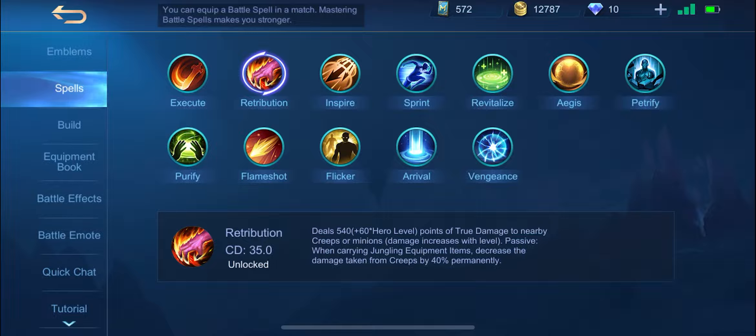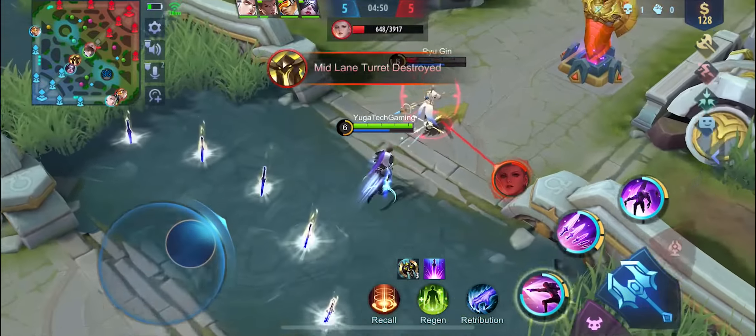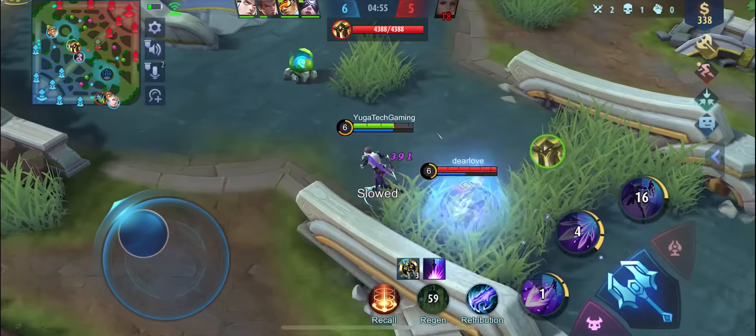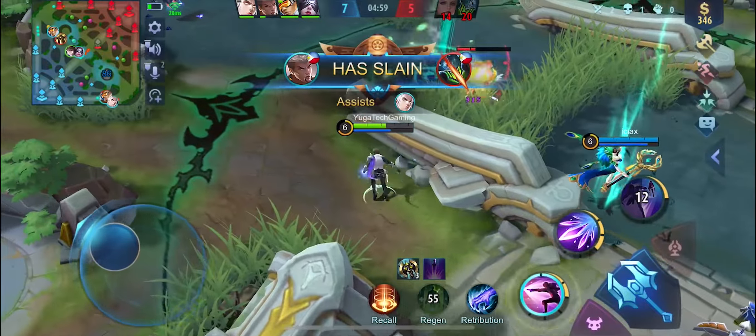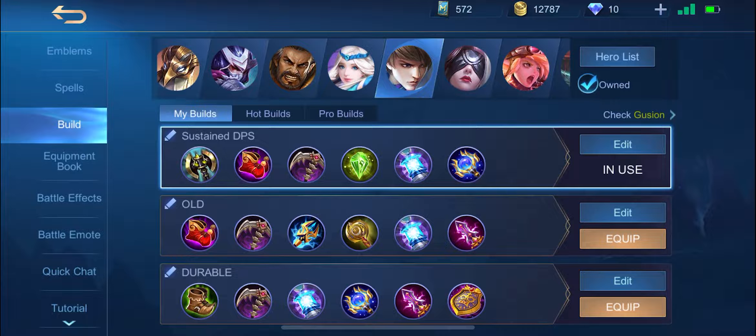For the spell, I highly suggest that you pick Retribution if you use Gusion. It will be beneficial to him because it will help him succeed in getting buffs and other objectives. Gusion should always go mid lane because he is a very good hero in terms of rotating and getting objectives like buffs, crabs, and the turtle. Gusion is also a very good killer, so it is an advantage if he goes mid lane to help teammates and kill enemies in the other lanes.